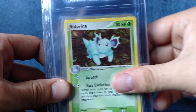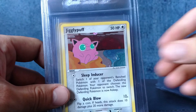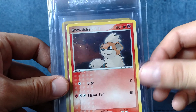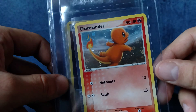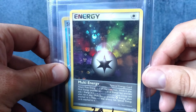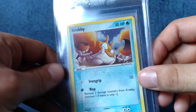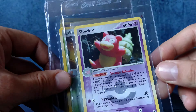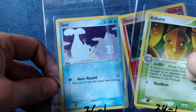We got Onix, Arena, Nidoran Male, Nidoran Female, Jigglypuff, Doduo, Growlithe — this one's an awesome card. This is a duplicate, I already have these in a 10. Don't really need those. And multi-energy, Shellder, Krabby, Slowbro — I think I already have this one. Kakuna, Ponyta, and Seel.